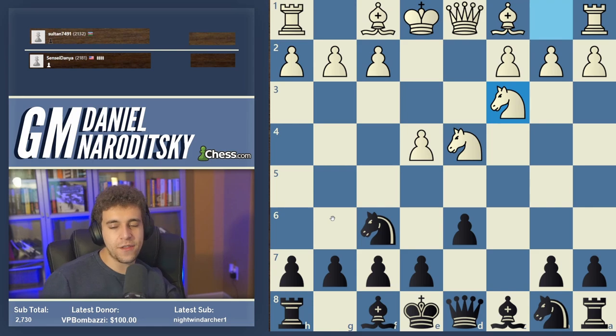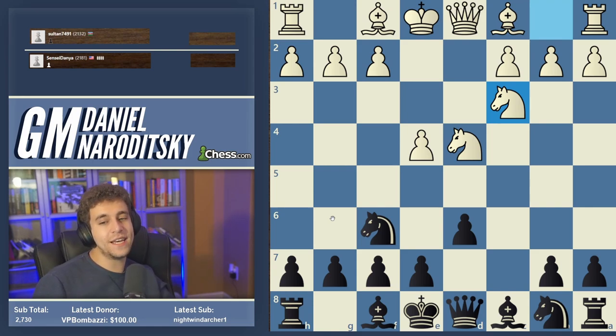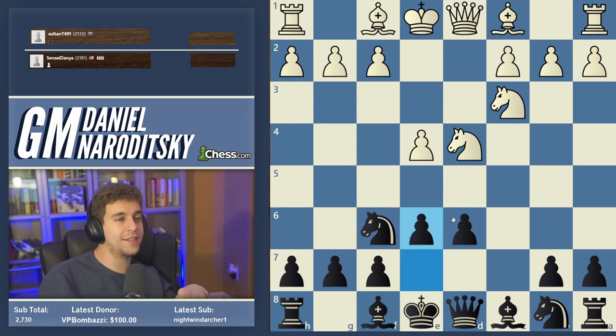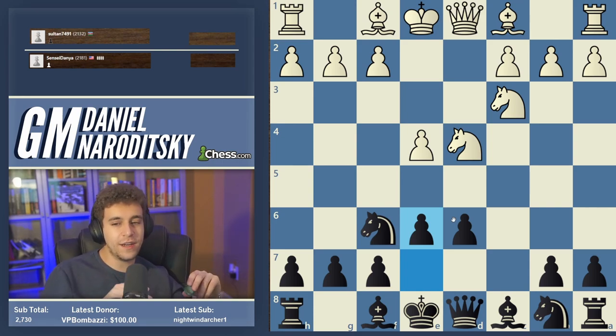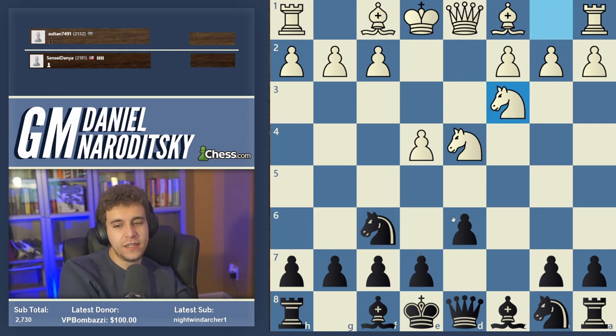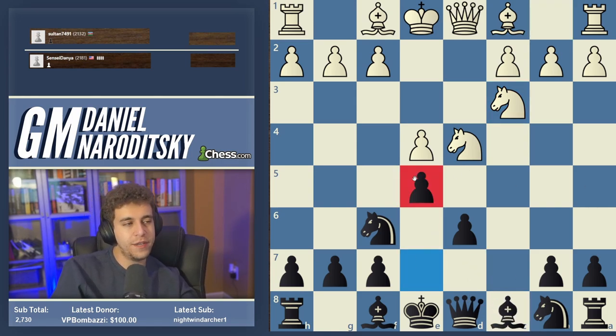The other one is the least popular of the big four: e6, the Scheveningen. This used to be one of the most popular moves; nowadays it's almost out of practice — totally out of fashion — but it's still a legitimate move. Ray Robson was actually a big Scheveningen guy a couple of years ago. There's also bishop d7 and the Kaltenaur variation, which is e5, but e5 is bad because of bishop b5 check. That's actually why you play a6 — to prepare e5 and take away the b5 square.